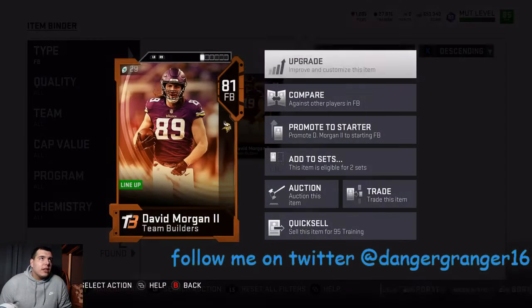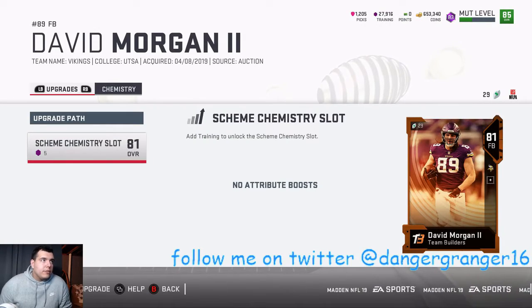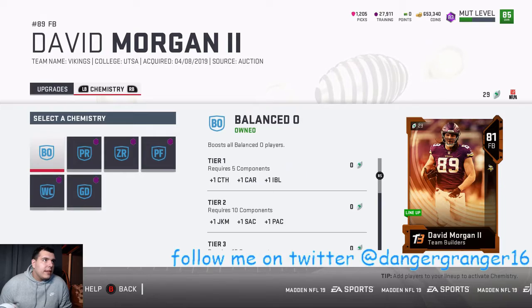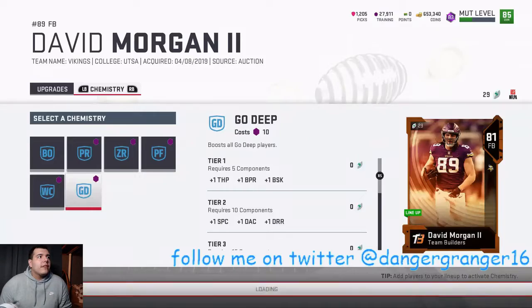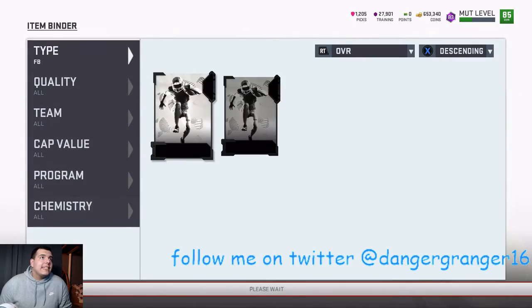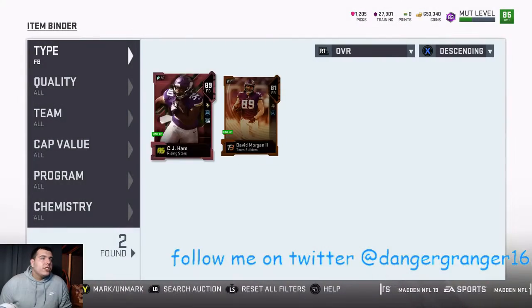Make sure McNabb has everything he needs. Fullback — we just need to throw ground and pound on him and then we will be done with him. Yeah, ground and pound — that's what I'm rolling with. We'll throw ground and pound on him. We are 19 out of 30 so we should be able to get there.